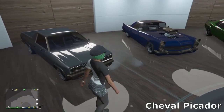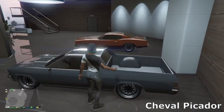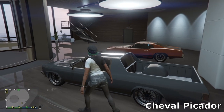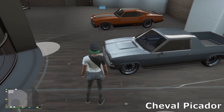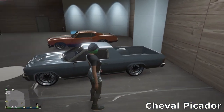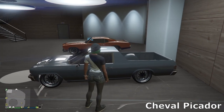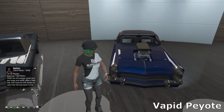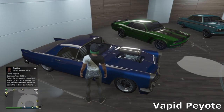Next we've got the Cheval Picador — very underrated car in GTA. I've just gone for a simple gray with nice sport wheels. This thing handles pretty well, it's four-wheel drive, and it's actually one of the better muscle cars in the class. If you're doing muscle races, definitely pick up one of these — they're pretty good for racing.